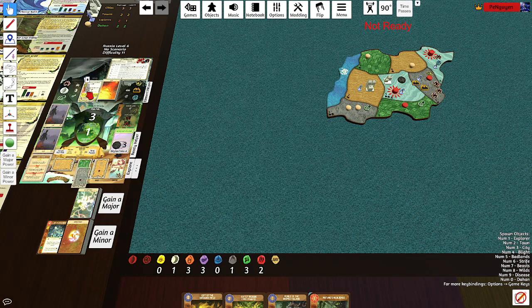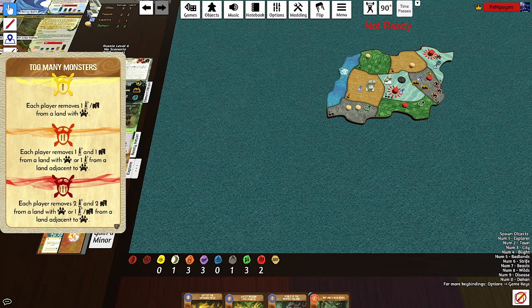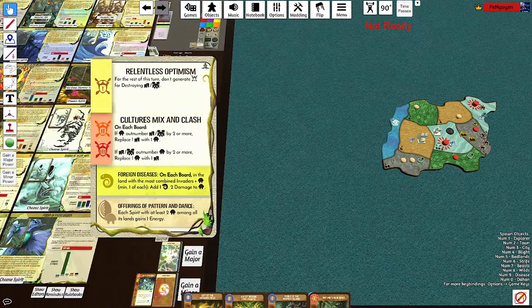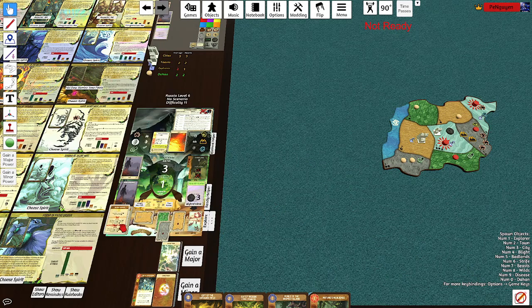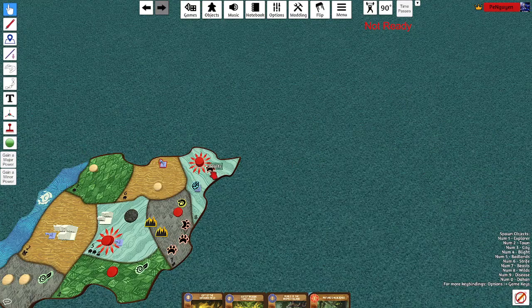We have a fear card — remove one explorer from the land with two or more Dahan. Well, not after what just happened. We can remove an explorer or a town from the land with beast. We can just remove this straight up. Mountain, jungle — mountain and jungles will ravage and nothing happens, which means I add a town and explorer here.